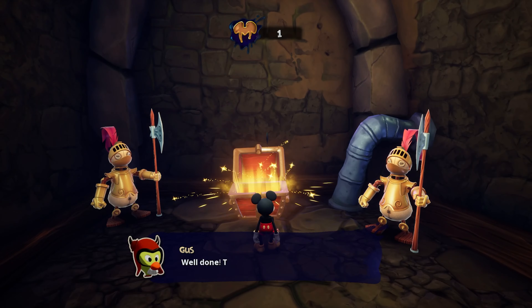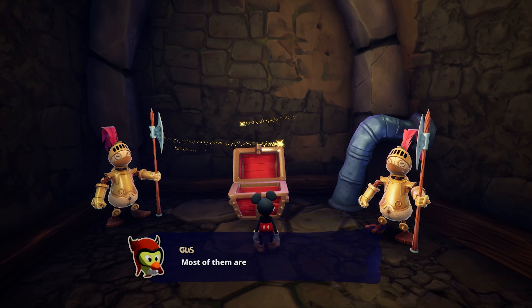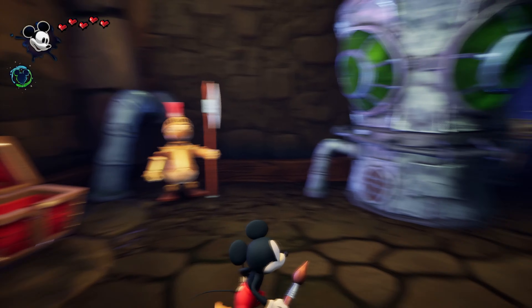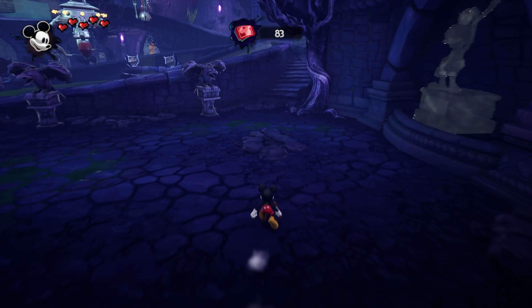That is our first bronze pin — a collectible pin, one of many you'll find in Wasteland. Most of them are unique and commemorate specific events or places. You should also notice that you cannot 100% this game in one playthrough — though in this game it kind of makes sense, with there being morality systems in a way.